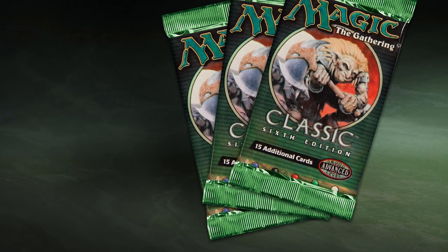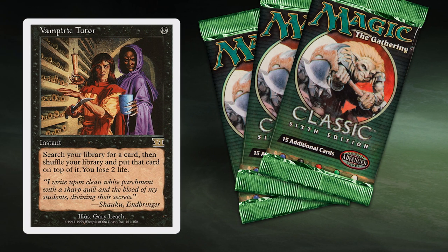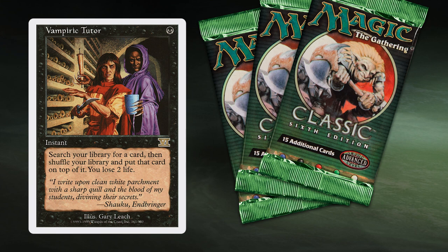Vampiric Tutor received its first reprint in 1999 in the set 6th Edition, also known as Classic. Seeing the card white-bordered for the first time was pretty jarring, and to be honest, it still is. But this was a small price to pay, as the reprint meant the tutor wouldn't be included on the reserve list.